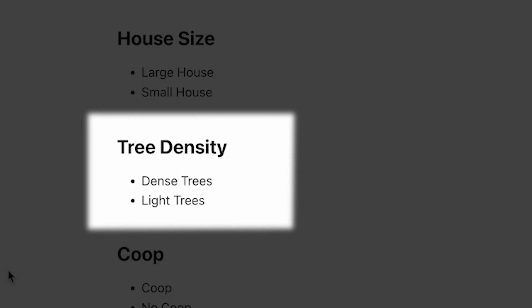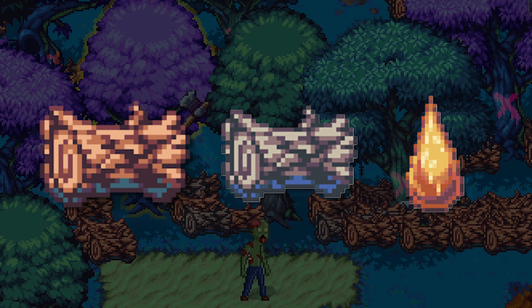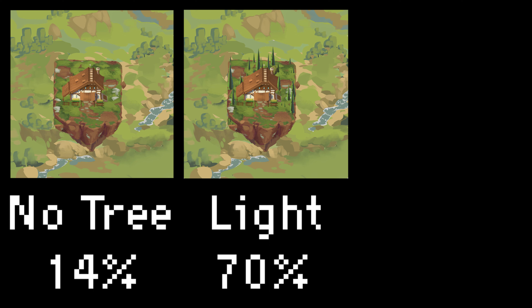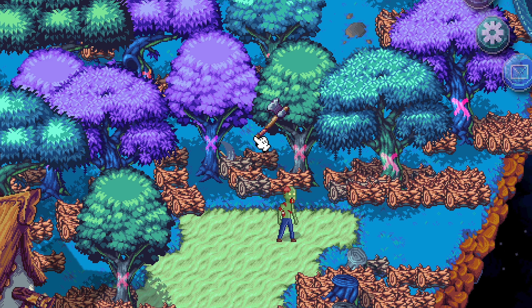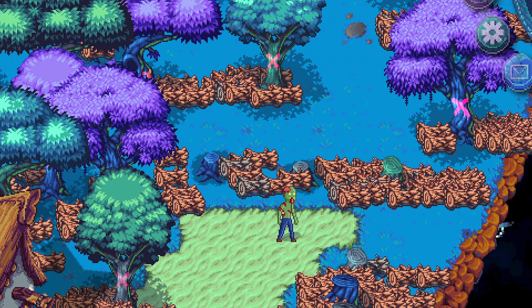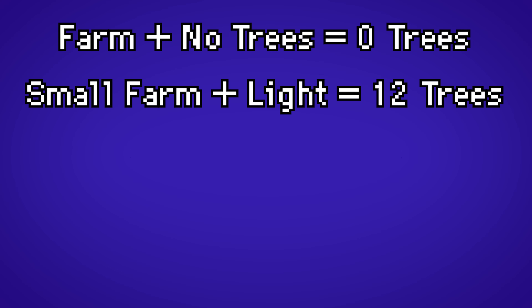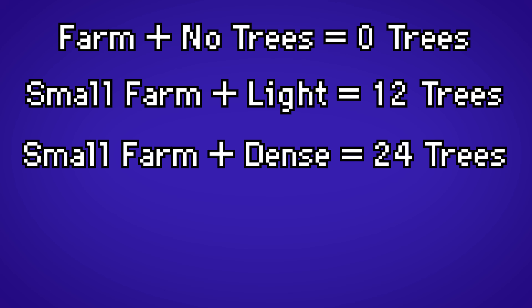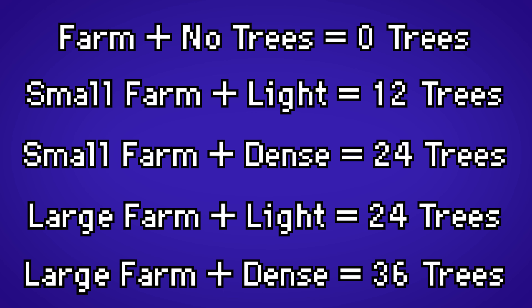The next trait is tree density. When you chop down your trees you can get softwood, hardwood, and the rare sap. Your farm NFT can have no trees, a light amount of trees, or a dense amount of trees. A small farm with light tree density will have 12 trees, a small farm with dense trees will have 24, a large farm with light density will also give you 24 trees, and a large farm with dense trees gives you the maximum of 36 trees.